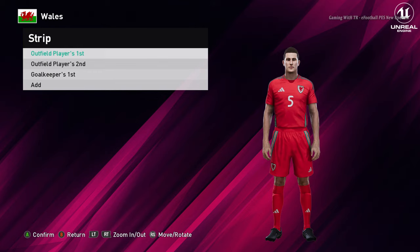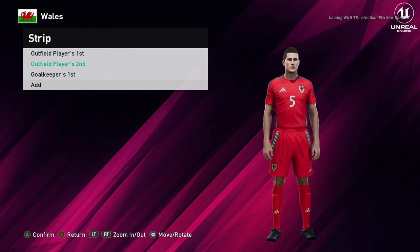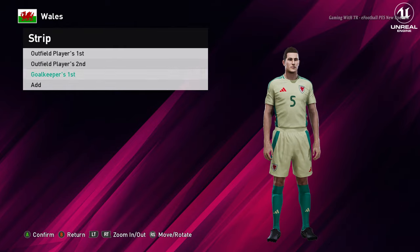Let's go for the next team. Here is Wales — this is the home jersey of Wales. Here is the away version, that's cool. And here is the goalkeeper version.